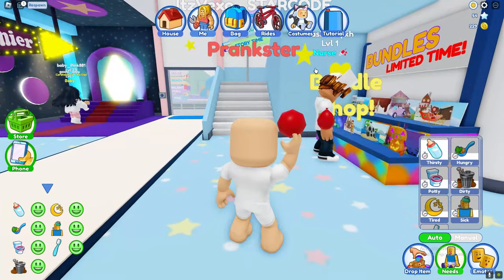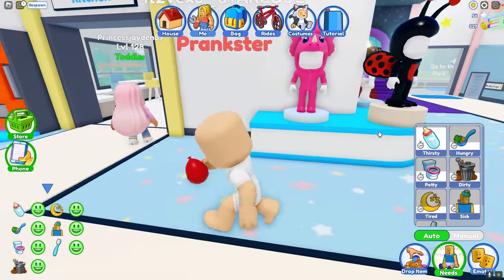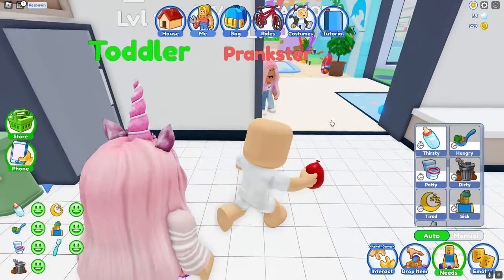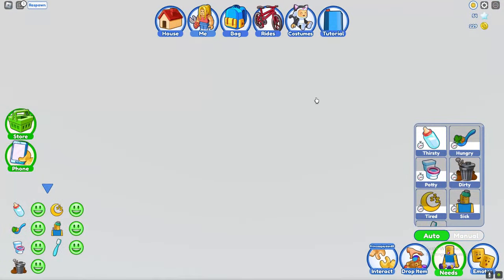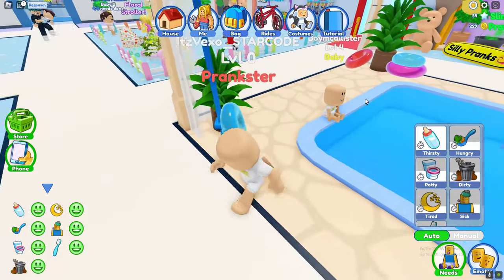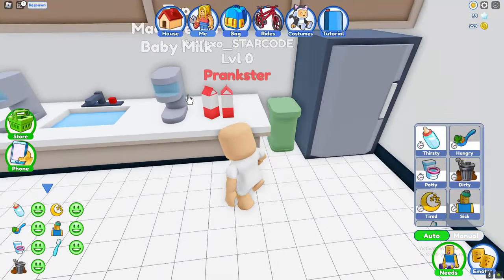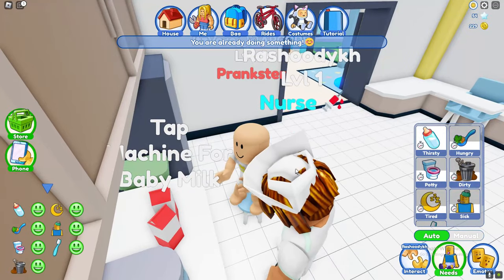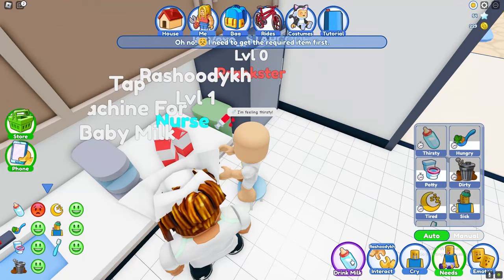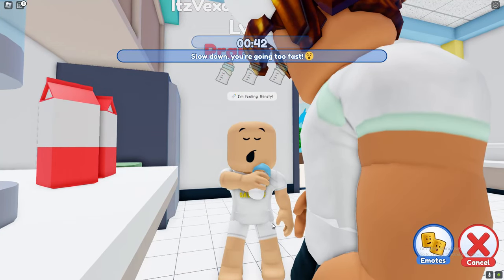I'm gonna run away from him before he tries to capture me again. Apparently I'm now a prankster. Let's drop the item and we do need to drink, so let's quickly make some baby milk. Get away from me! We can now drink the milk — there we go, let's go ahead. We've almost got the badge!